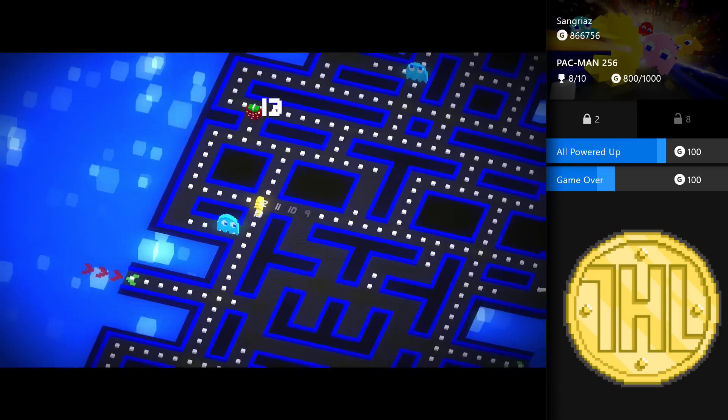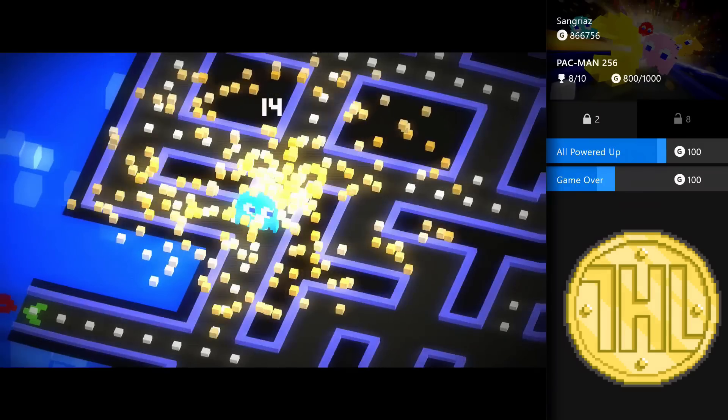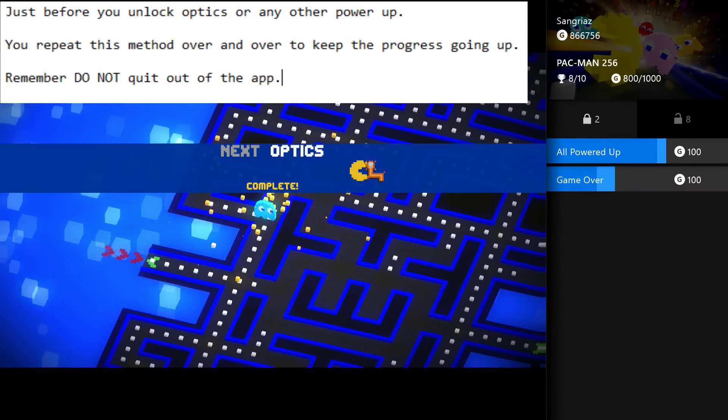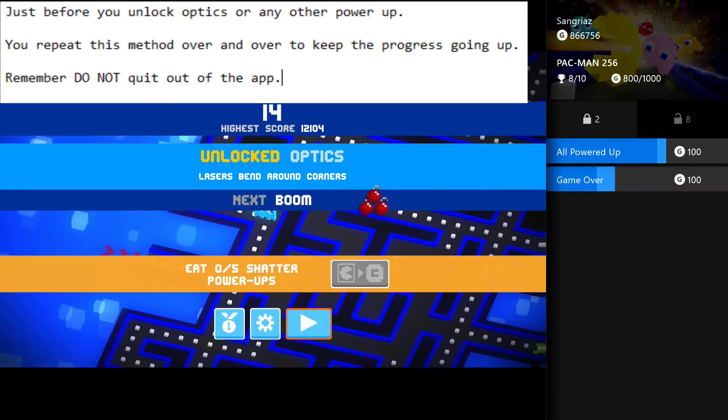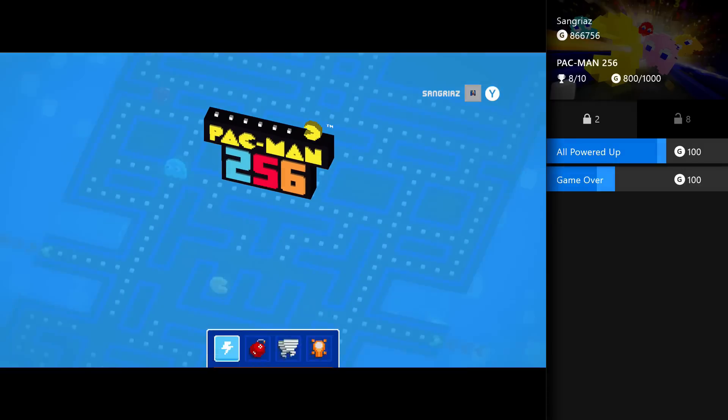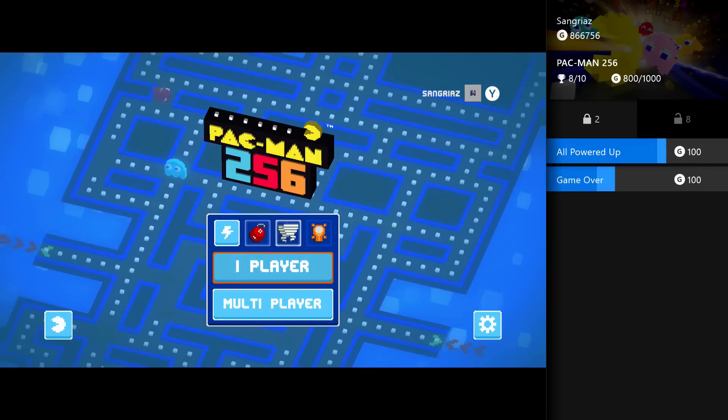Then you launch the game back up and your counter goes straight back up. So as I said, you want it at the point just before you unlock optics — that's where you want to quit. Sangrias needed about 10 levels. If you've got Pac-Man 257 or 258, this ain't gonna help you, but this is for Pac-Man 256. Thanks for watching, guys, and I hope to see you again soon.